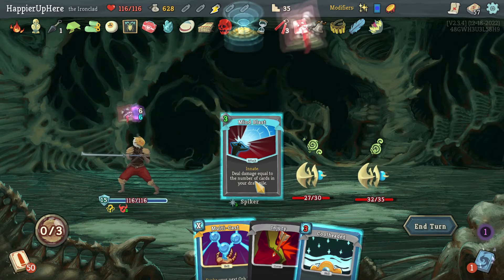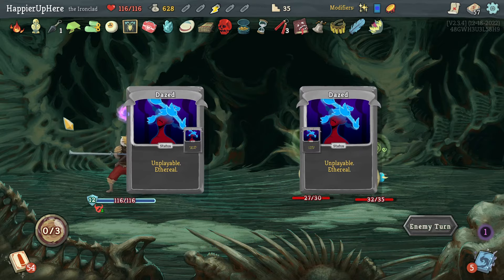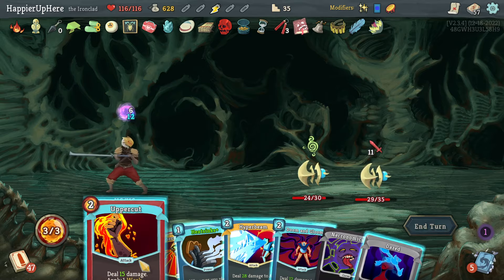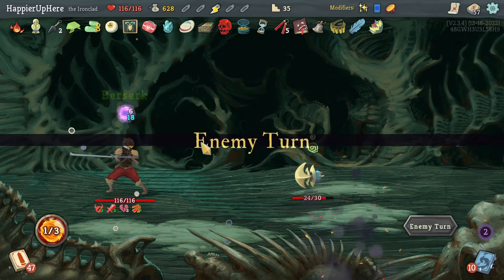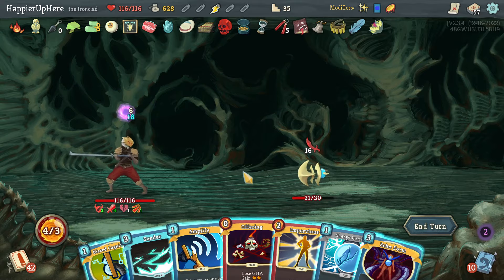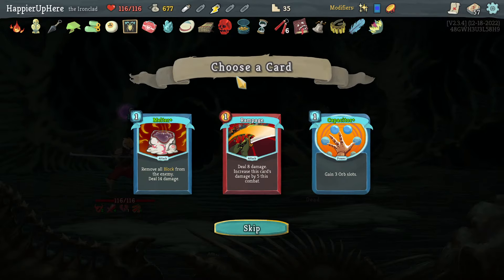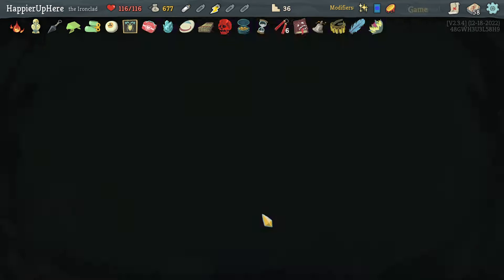I'll kill the Spiker with Mind Blast and then wait. Should I just get Overkill here and wait for the dark orb to grow? Let's do Uppercut to kill the backliner. I'll do Berserk. I forgot about the Mercury Hourglass — that will kill too quickly. Let's just kill here. Got Elixir Potion — I'll take it for now. Capacitor is interesting. Who's my final boss? Donu and Deca. Luckily it's not the Awakened One — that would have been a problem with all the powers I have.